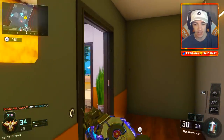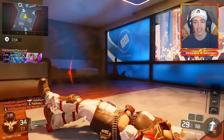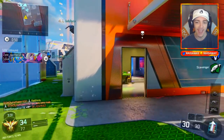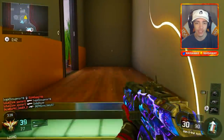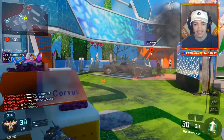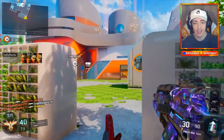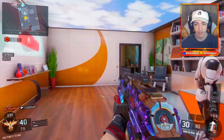Look at this guy — he died by his own trip mine. That is what you get for camping upstairs with a trip mine. If you didn't know, it is also double XP weekend and the Nuketown playlist is back and live. So there's a lot of awesome stuff going on with Black Ops 3: the contract, double XP, and of course the Nuketown playlist.